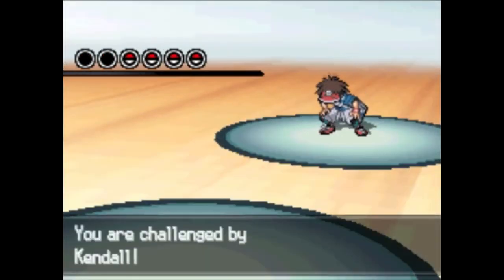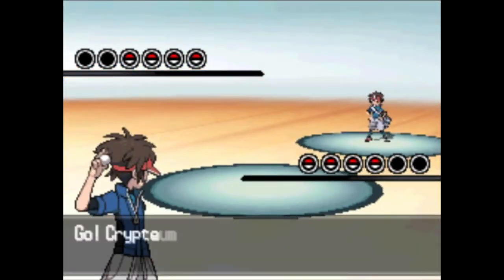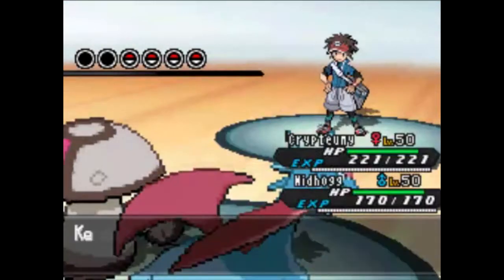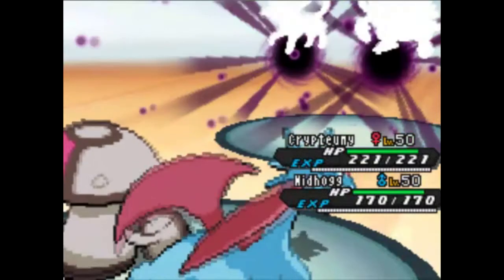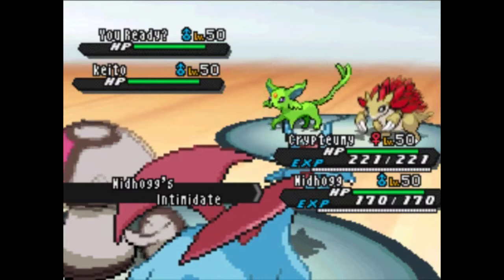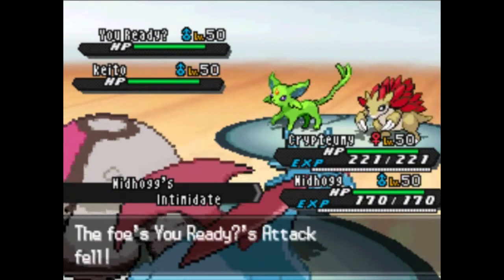I have the Dragon Gem on my Salamence with the Intimidate ability, with Hydro Pump, Fire Blast, Earthquake, and Dragon Claw. Normal Gem on Porygon-Z just for that really powerful adaptability boosted Hyper Beam. Cresselia is kind of a weird wall set with Flash, Icy Wind, Helping Hand, and Psychic. And then Amoonguss has your standard Rage Powder, Spore, Giga Drain, and Protect to support and divert attacks.